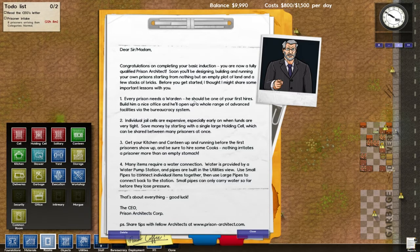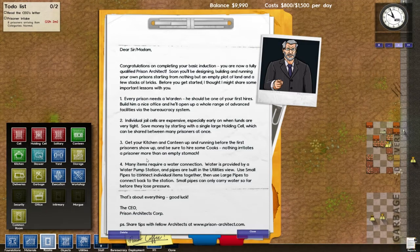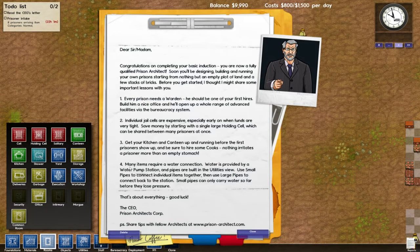"Get your kitchen and canteen up and running before the first prisoners show up, and be sure to hire some cooks. Nothing irritates a prisoner more than an empty stomach." Many items require a water connection. Water is provided by a water pump station, and pipes are built in the utilities view. Use small pipes to connect individual items together, then use large pipes to connect back to the station. Small pipes can only carry water so far before they lose pressure. That's about everything — good luck. The CEO, Prison Architects Corp.